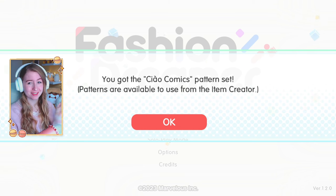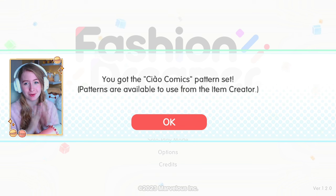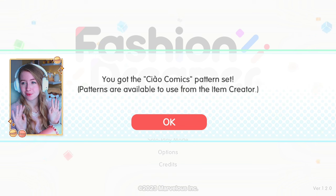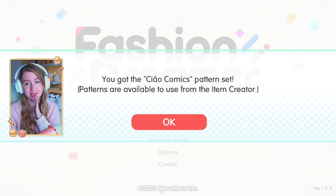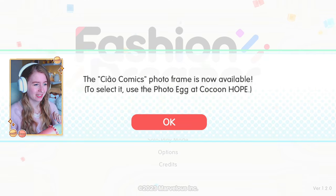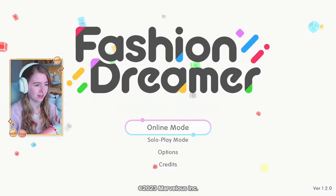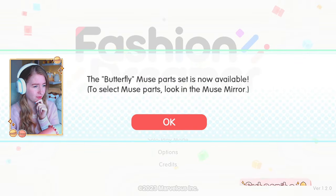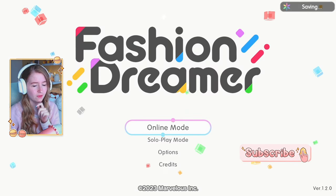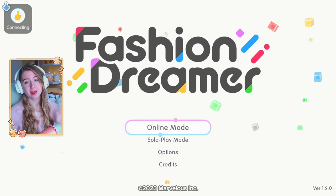Hello everyone, welcome back to my channel! Today we are playing the first Flash and Dreamer update. I'm so excited and already getting the first pop-up - we have the collaboration with new patterns for the Ciao Comics. There's also more from the photo egg and the butterfly sock pattern, and you can now use the item creator if you have enough gold rings and creative keys.